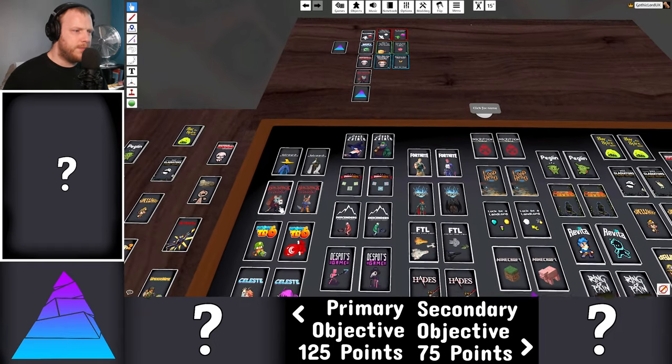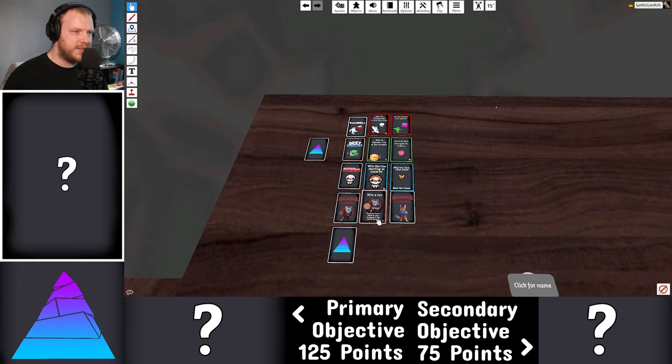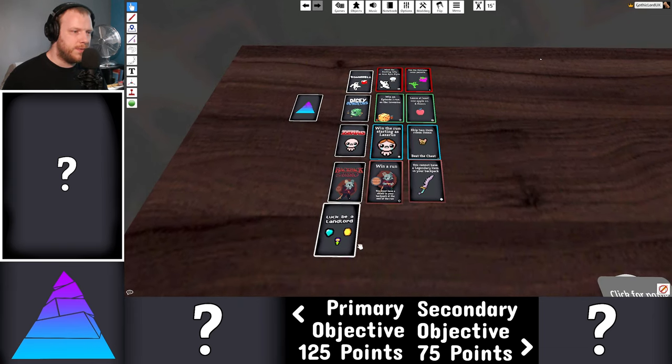Backpack Hero — one of the newer additions. Primary: win a run; you must have a shield in your backpack at the end of the run. Secondary: you cannot have a legendary item in your backpack. We'll see what we can do.